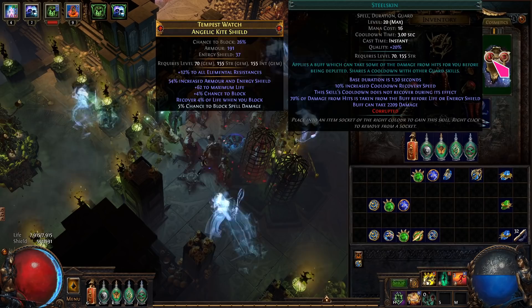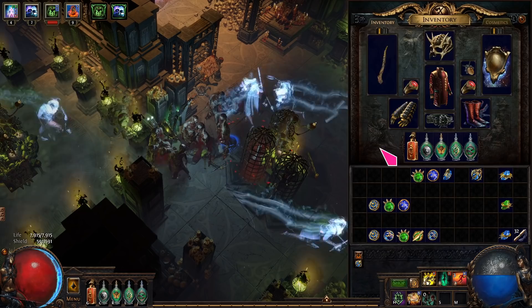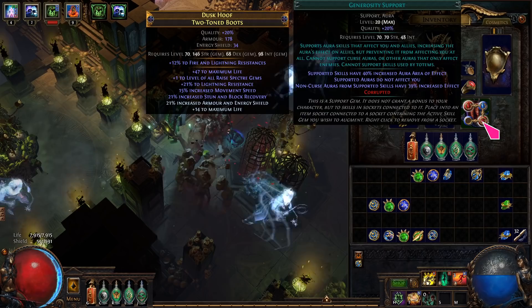In the shield: Steel Skin, Increased Duration, Convocation. Remember, you can set Steel Skin as your left mouse button with always attack without moving, so it will auto-cast on cooldown. In the helmet: Stone Golem, Zombies, Feeding Frenzy, Elemental Army. In the boots: Skitterbots, Dread Banner, Generosity, and link a different aura depending on your spectre — Zealotry for Solar Guards, Hatred for Redemption Sentries, Wrath for Slave Drivers.